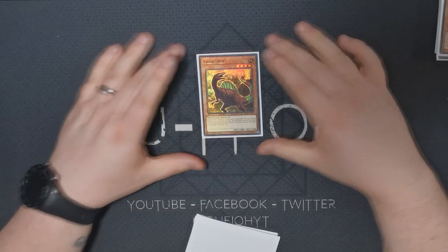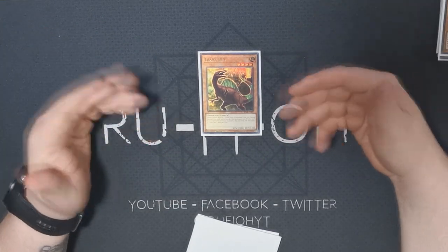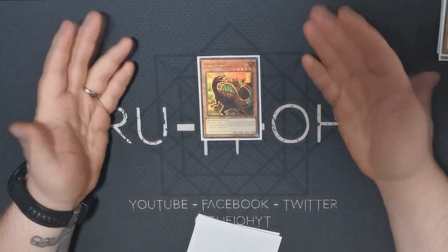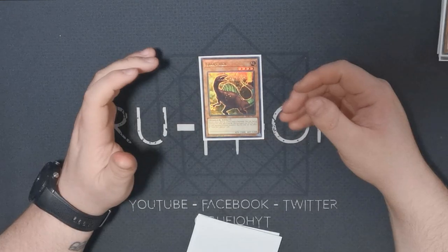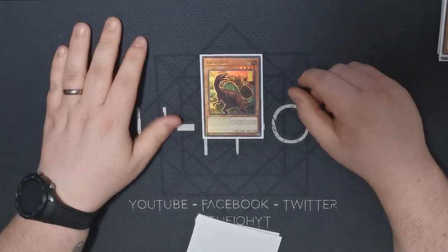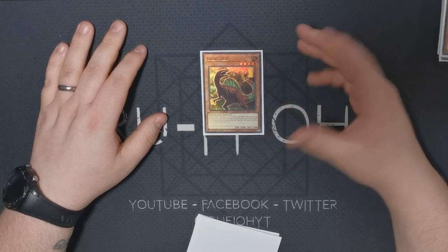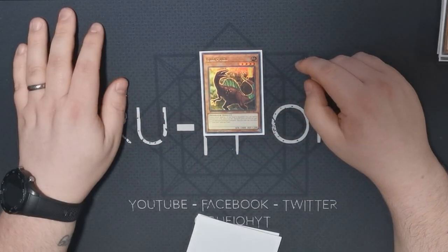We've got a single copy of Giant Rex. This is a bit of a brick at times, but it's such a good extender when it does go off. You don't really want to be normal summoning it — the ideal condition is to banish it and get a special summon. When it sits in your hand it's kind of dead unless you can get into pill, in which case you can just banish it and it becomes really free. With Litho in hand it's also not too bad for getting it into the grave. It also sets up rank four plays with Dolka and Lagia. It can be a brick, but when it's good it's absolutely insane — a necessary evil.